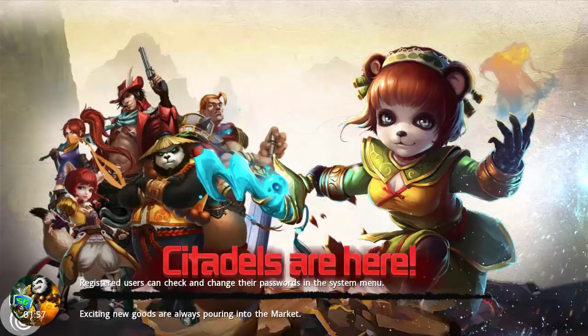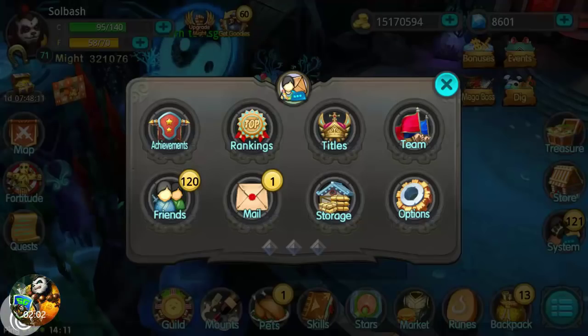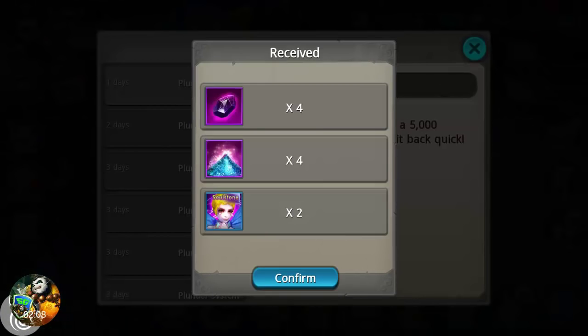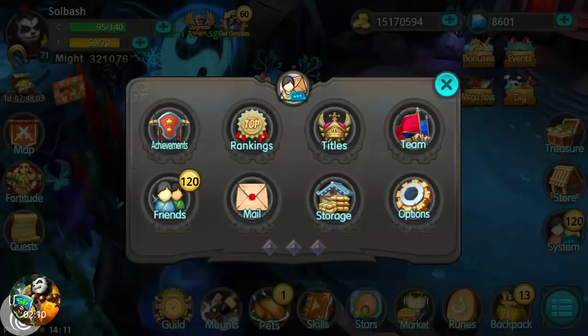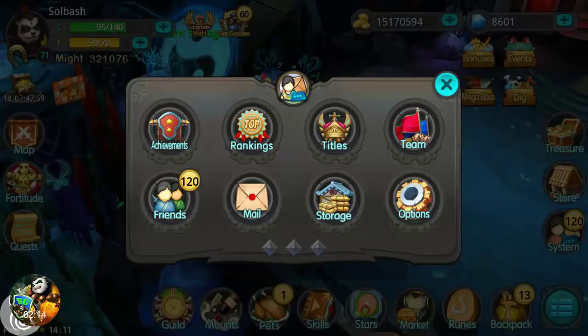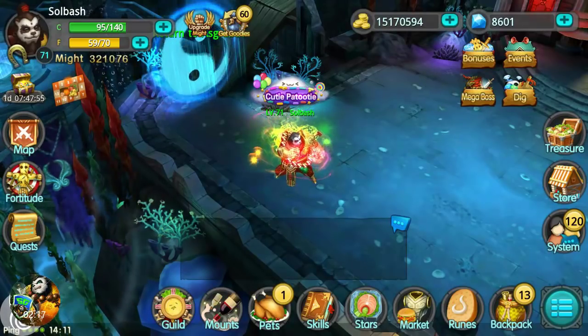If you have any questions about Citadel or recommendations on pets that may be useful, let me know. Here are the rewards from building a Citadel — you get those. Just for attacking one, you get the black diamonds to feed your pets and Stardust. That's gonna be it for today guys — as always, like, comment, and subscribe. I am Soul Bash — you guys have a nice day.